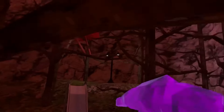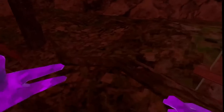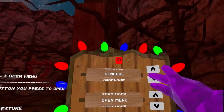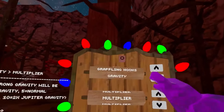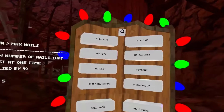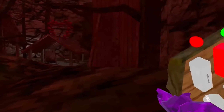We have gravity, which lowers gravity — it doesn't turn it off fully, you can still see yourself going down slowly. Each mod has its own separate settings, so you can change values for airplane, flying, gravity, boxing — pretty much everything. It's actually crazy how detailed this mod menu is.